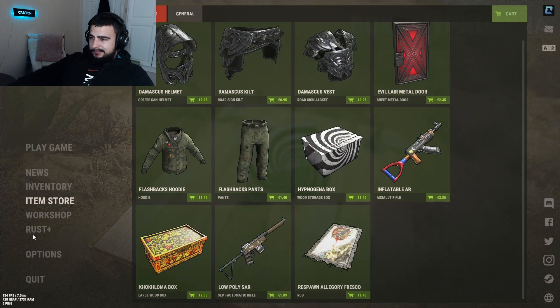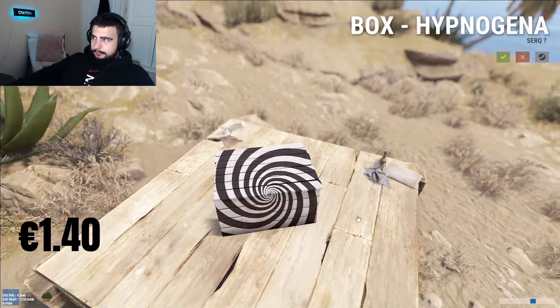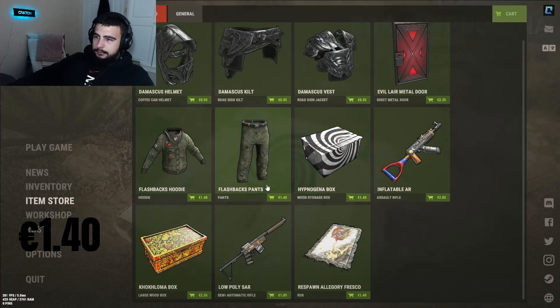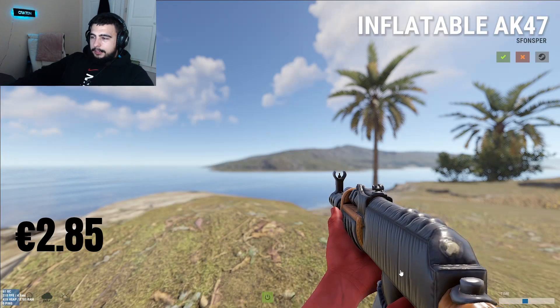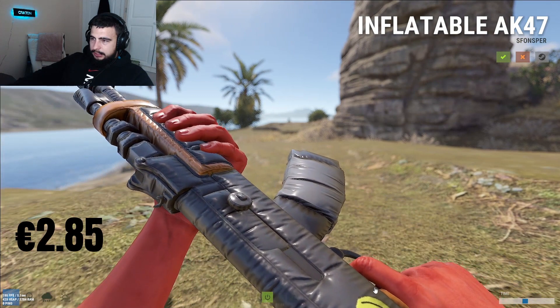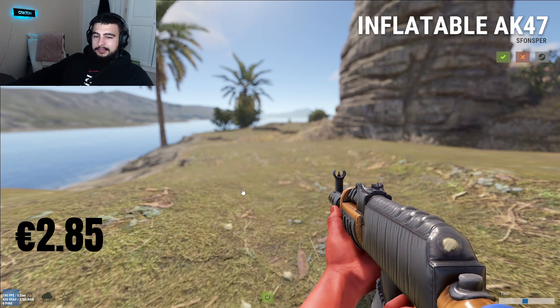Got the Hypnogena Box for $1.40 which looks like ass — I give it a 1 out of 5 for real. Doesn't even shine in the dark, I ain't copping this. Next up we have the Inflatable AR, $2.85 — definitely a miss. Good idea but it's just terrible, 2 out of 5.